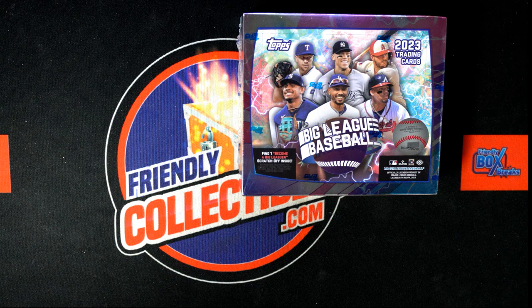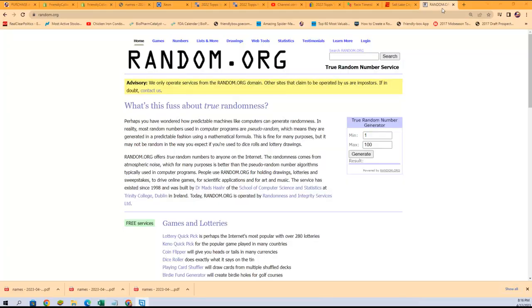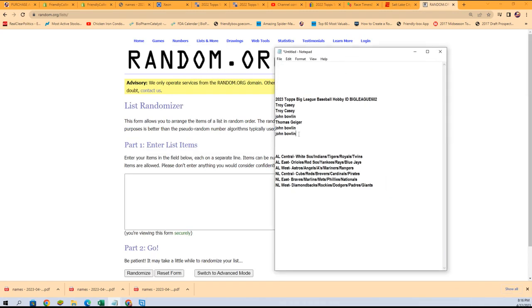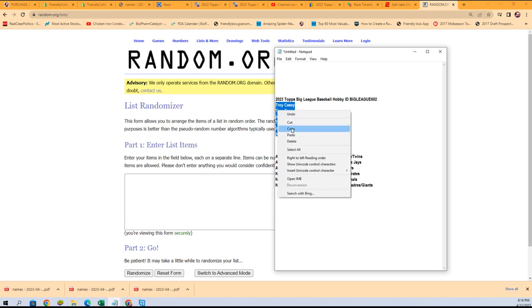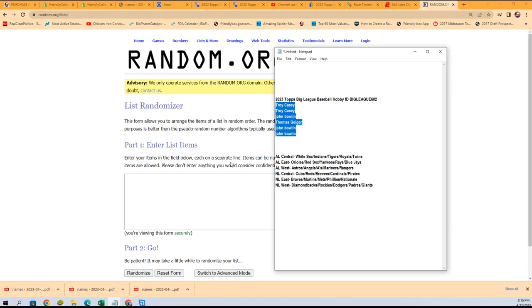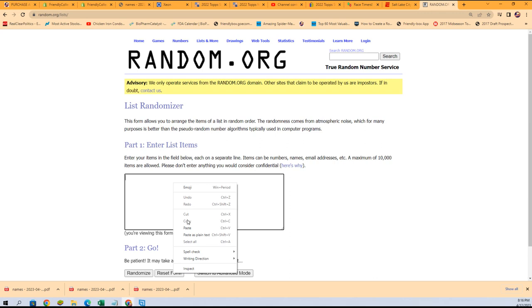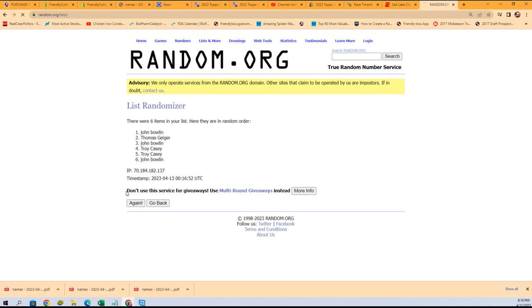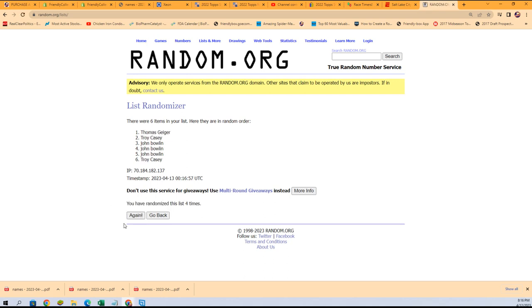Yeah, we are looking for treasure in some big league baseball. We're going to start the random up and we're going to see who gets what division in the box break. Lucky number seven. The first random is finished. We're randomizing both lists and stacking them both side by side.